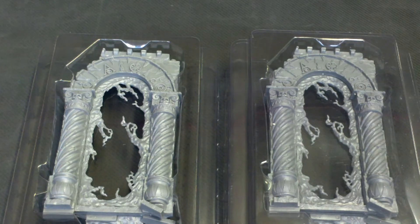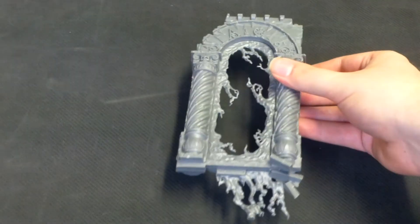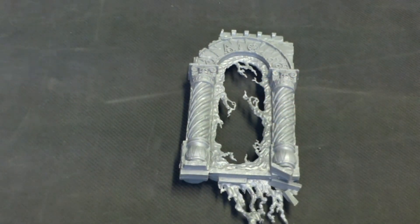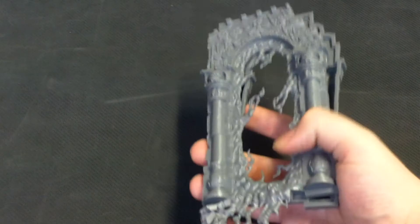They look quite nice, quite nicely detailed. Let's take one out. On one side you've got the runes, which are the old runes for the old Winds of Magic — which is essentially what the realms are now, just Winds of Magic.